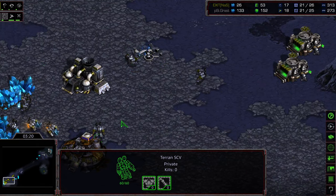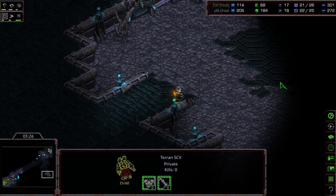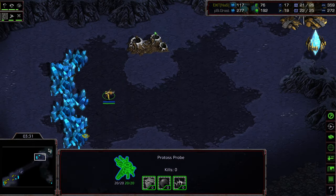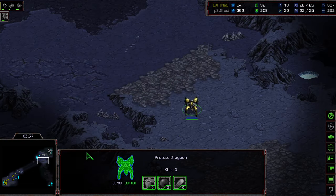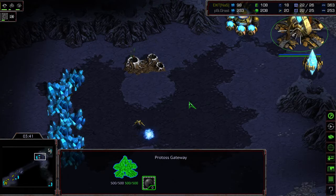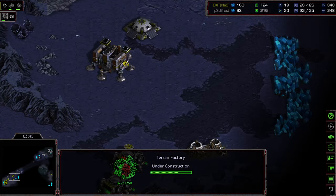One Factory down. One SCV on gas this time, to potentially take an additional base. Exit, again, with that lack of third Pylon, trying to hunt down and find the Proxy — because keep in mind, there was that hidden tech in Game 1 and Game 2. So once again, Grast is trying to use the mind games of this series to his advantage. Just going one Dragoon, one Gate into Expansion to follow it up. I think this is going to pay off for him.